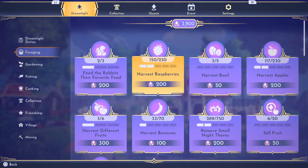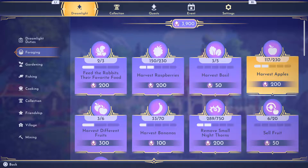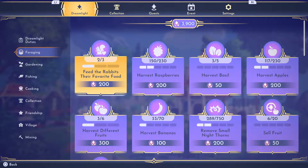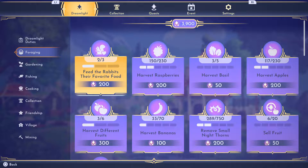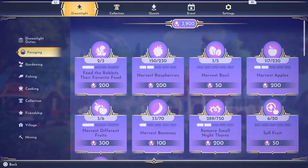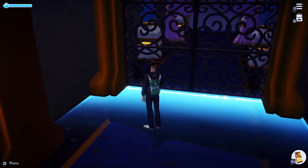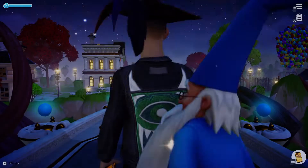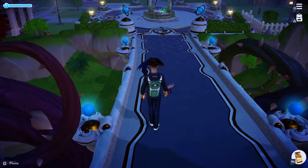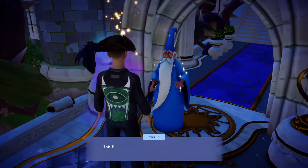What else do we have? Harvest apples. Feed the rabbits their favorite food — okay, let's try that. Maybe we can grab a rabbit and see if we can get 200. I could go do Ratatouille, but I just want to go to the Frozen land. I need your help. I got a lot of things to do.